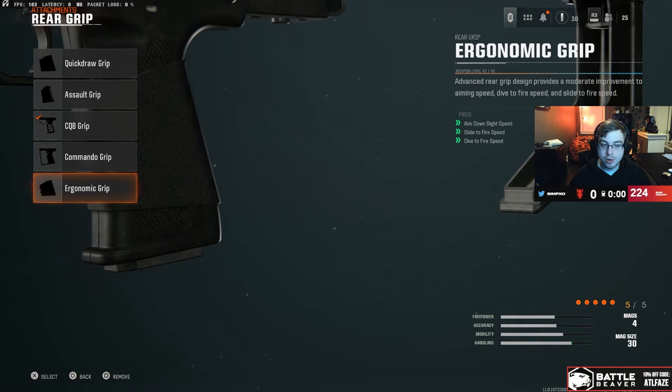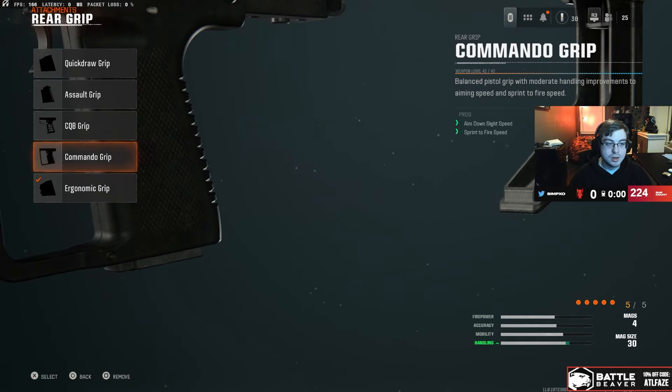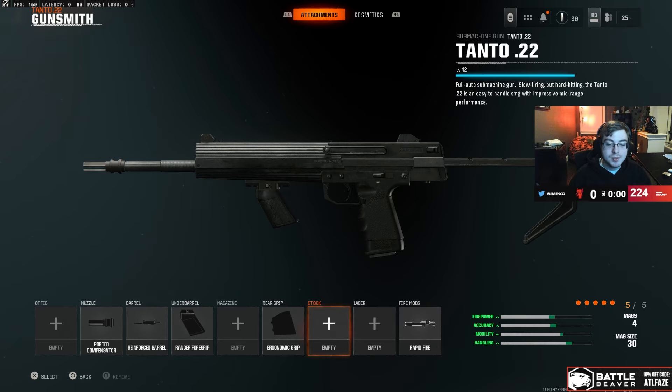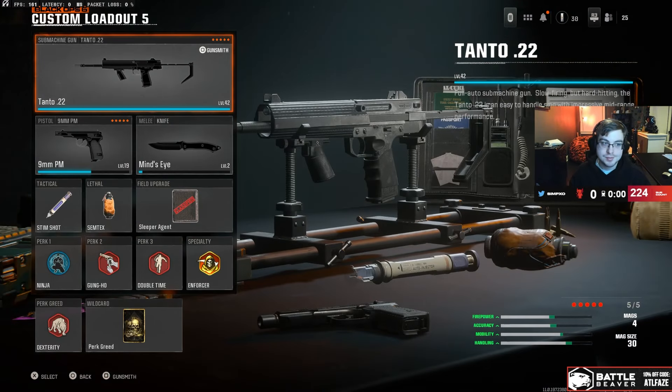Next you're gonna want CQB Grip or Economy Grip — either way it's gonna be good, you can use either or. Last but not least, this is one you can interchange, at least in pubs — you can use Rapid Fire, it's really good in pubs, but in a more competitive setting you don't want that. Put on Balanced Stock instead — this is the best stock for most of the subs in my opinion.